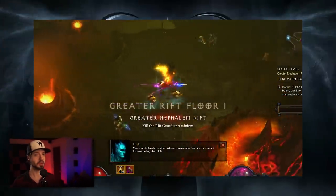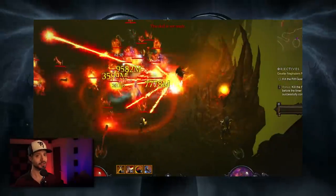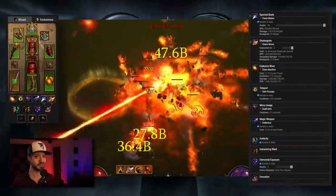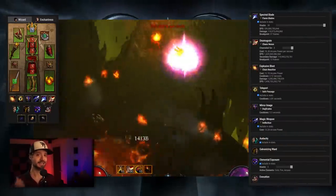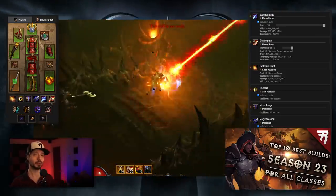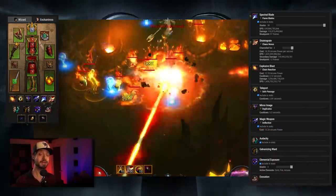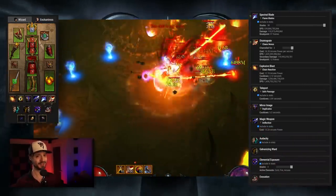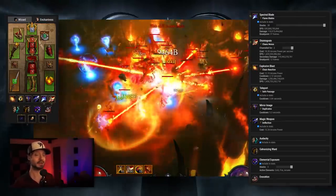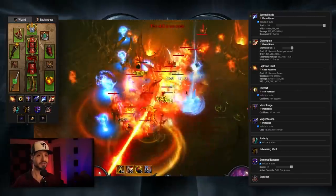Hey folks, this is Riker with a Diablo 3 Patch 2.7 Season 23 Wizard Build Guide. This season sees the Firebird set rise from the ashes back into power. If you checked out our tier list video, you'll see that we've got Firebirds currently in A tier, but Blizzard has stated that they might be buffing the set by the time the season launches, which could launch Firebirds back into S tier and possibly into being the best build of Season 23.